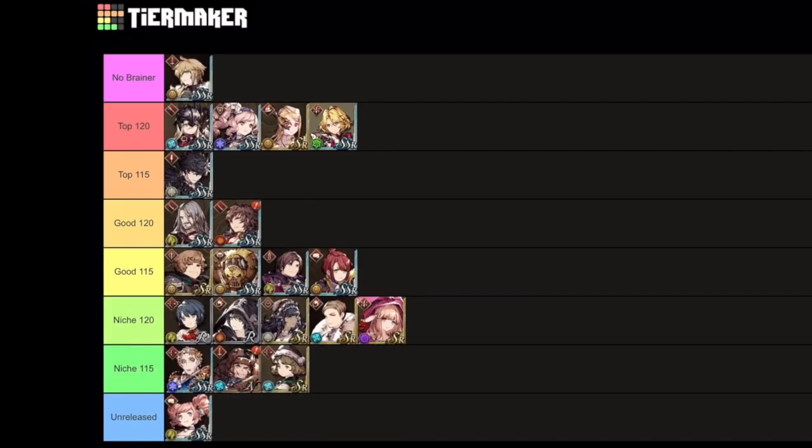Yuni is a niche character — he gets some don't-move type abilities. If you need that it's good, but I don't think he is going to be in the good or top tiers. And then finally we have Meriruk. I'm going to put her in niche 115. She's kind of a bruiser, but Monk is just not a great job in this game. Her level 120 skill is a buff that raises the strike damage of people around her and gives her defense penetration. She's an okay damage dealer, especially with some critical hits, but I think she's definitely one of the lower priority MR units. We'll see with the selection quests — maybe she'll be really good in there.